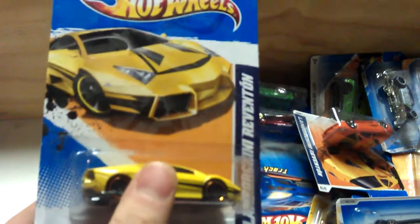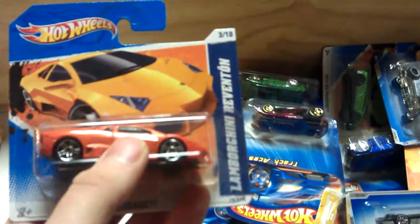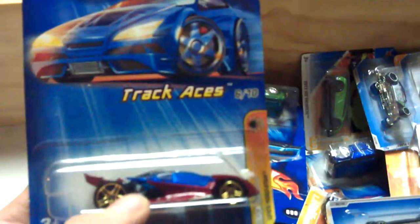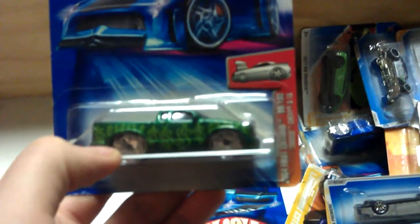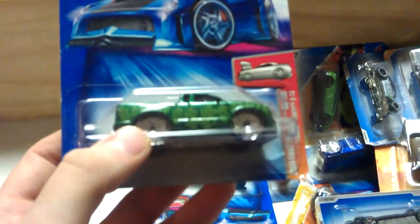It's another Lamborghini there - quite nice, it's got the gold rims. Another Lamborghini there. Another one from the Track Aces. This one here is a 2004 First Edition - it's the Tuned Chev. It's pretty cool, it's got all these little money symbols on it.